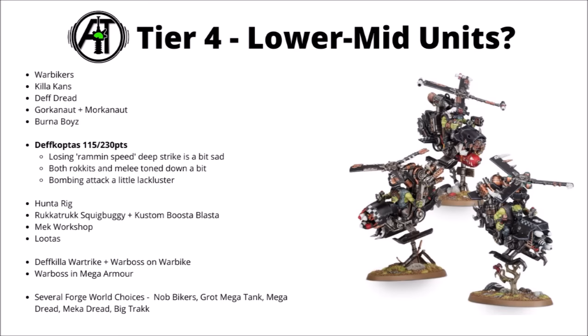The Death Copters at 115 for 3 or 230 for 6 — a bit cheaper in points cost, though not outstandingly so. They've lost a fair few benefits from last edition: rockets going from double shots to twin-linked is a bit sad, their melee isn't quite as punchy, and they'll really miss that Ramming Speed stratagem that could get a 3D6 inch charge with mortal wound impact hits. Overall now they're alright generalist skirmishers paying a premium for Deep Strike, with at least some threat to infantry and vehicles. The fly keyword change also hasn't helped — they'll need to go around terrain rather than straight over it.